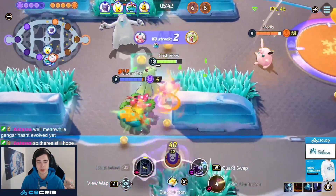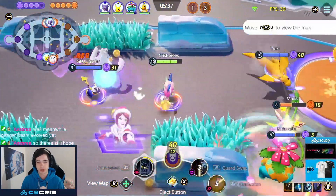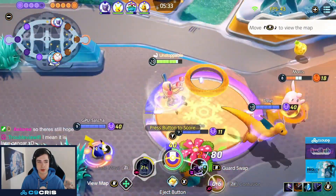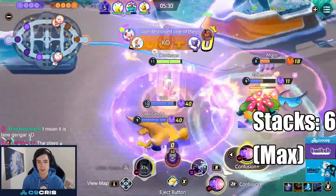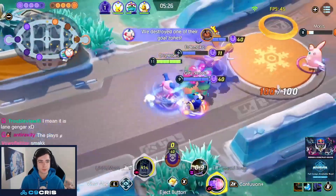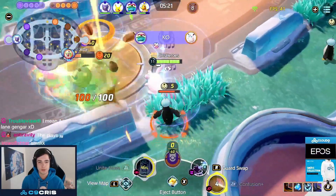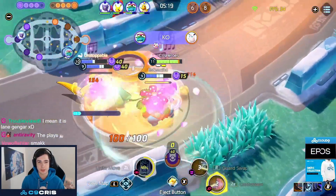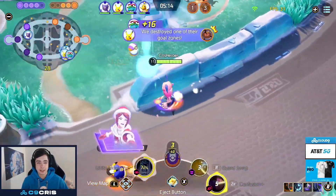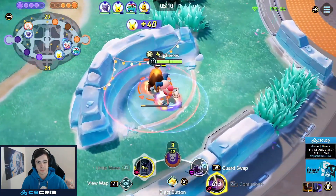Mr. Mime has a very, very low cooldown ult, so I pretty much try to use my ultimate on cooldown if I can. My team is bot lane now — I have 40 points, the goal is at 2, I'm just going to break it and run them down. There are no jump pads up yet. We see two opponents on top, so if we get this kill we can potentially score onto the second goal. They have no jump pads, we kill the Wigglytuff, we kill Serena, and they just can't get here in time. We kill the second goal. You can see how big the difference can be by just playing smart around your goals and not killing them too early.